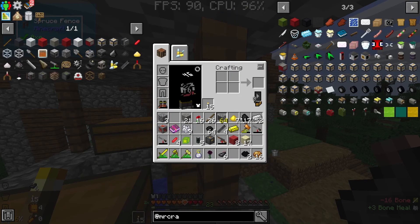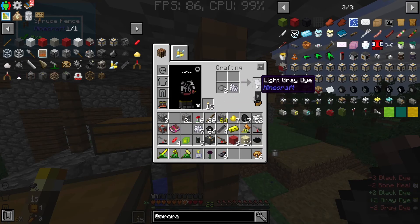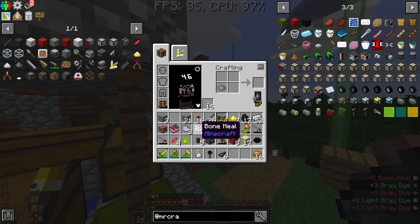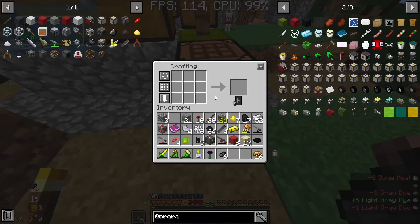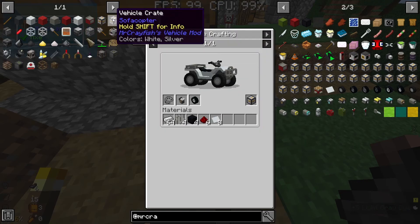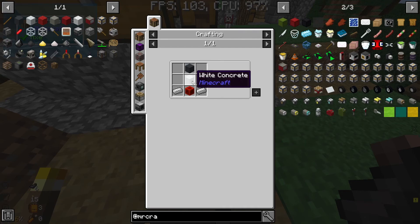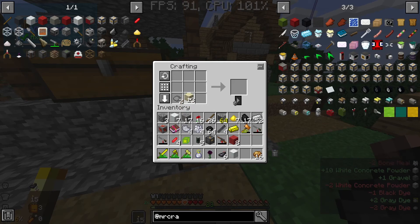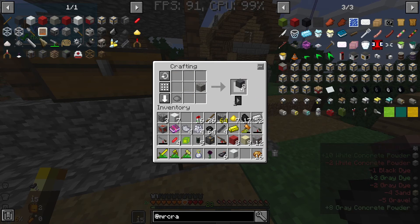Light grey is black with white gives us grey, and then grey with white gives us light grey. I'm going to need three of those. I'm going to empty my inventory and go get all these powders turned into solid concrete. I was going to go find water, but we have water right here. I believe all we do is place the concrete down and it turns into actual concrete. We don't have to turn all the white concrete powder into concrete because we don't really need it.